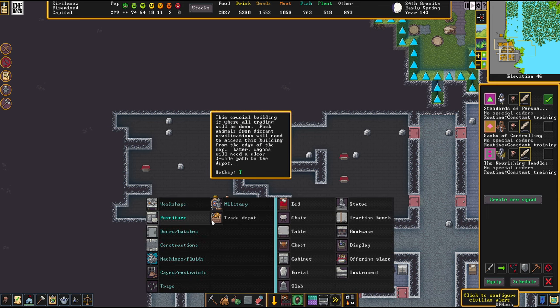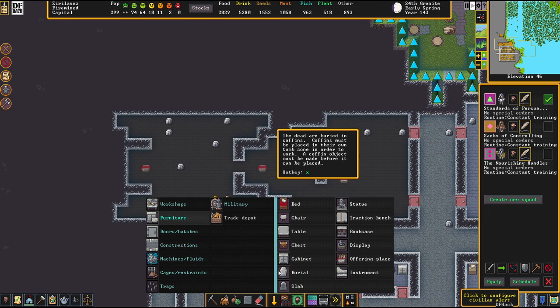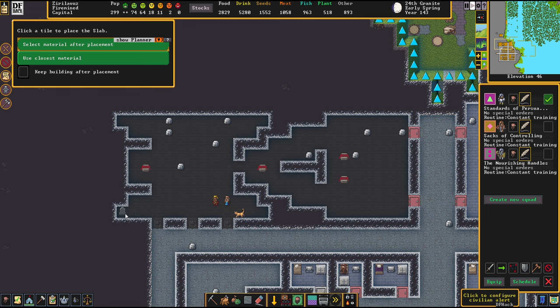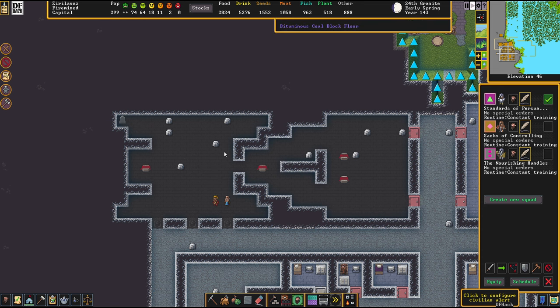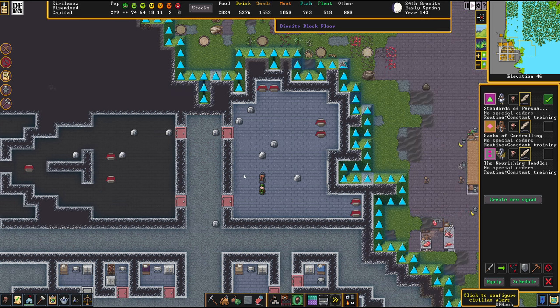It's finally time to put up that slab — that one slab that was really, really trying its best to not get produced at all. The first obsidian slab in the High Temple of Ukar. Lovely.